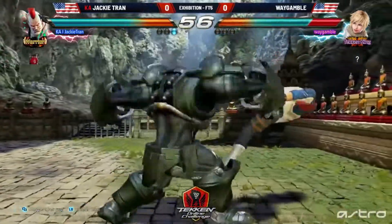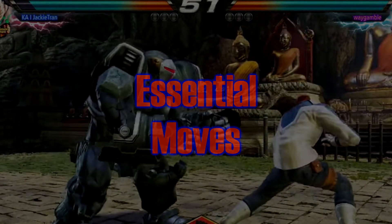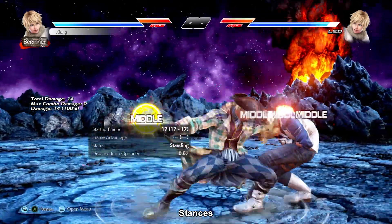That's it, so let's talk about the sadly unpopular Leo Clayson. As usual we'll talk about stances in part two, including her crouch dash, full crouch, and while standing moves.